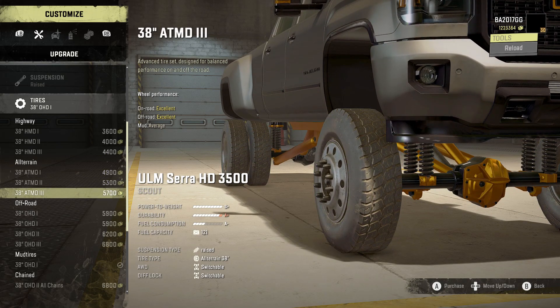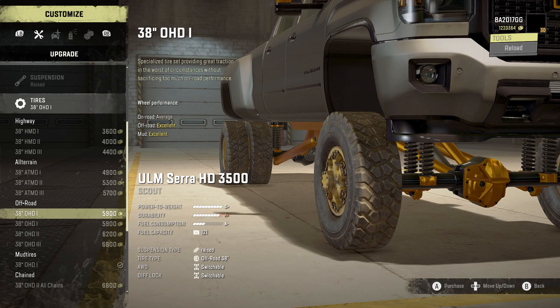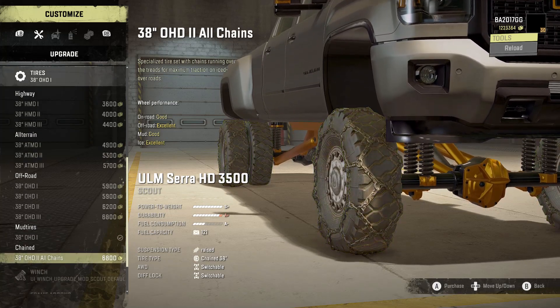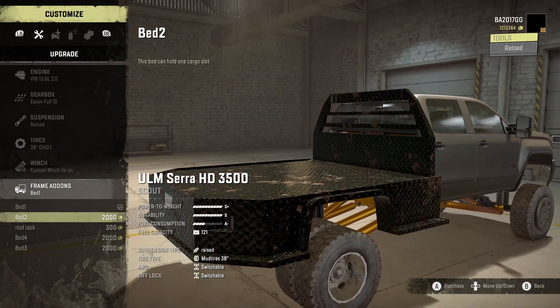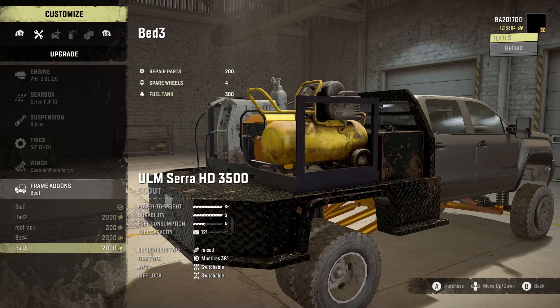For off-road tires we've got OHD 1, OHD 2, and OHD 3. Mud tires: 38 OHD 1 and 38 OHD 2 with chains as well. We're going to stick with the mud tires. Winch: custom winch for PC.